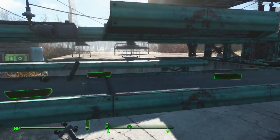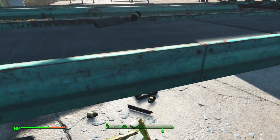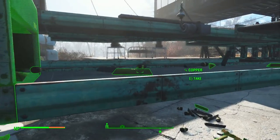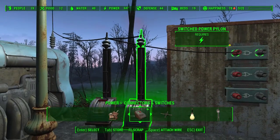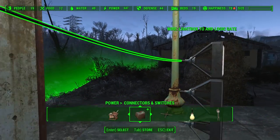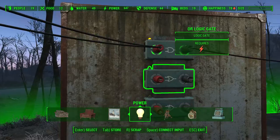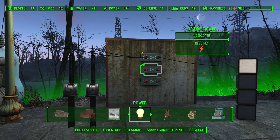These may seem quite daunting but I'm going to try and explain how they work as quickly and as easily as possible. Now each logic gate has an input on the left hand side which is in red, and an output on the right hand side coloured in black. In order for the logic gates to work you need to attach two power sources to the input — these can be a mix of switches or even generators. Then you need one wire leading from the output to your intended item, such as a light or a machine.